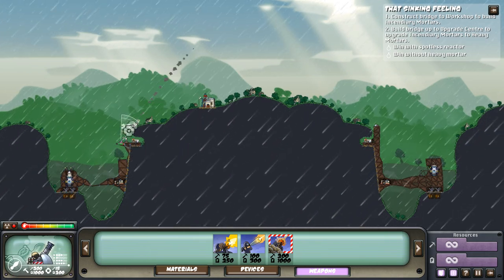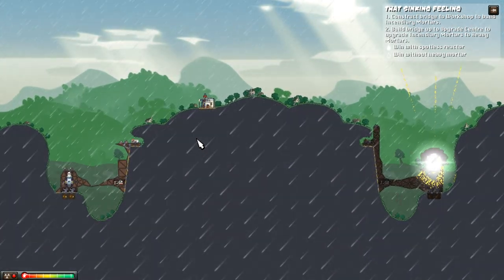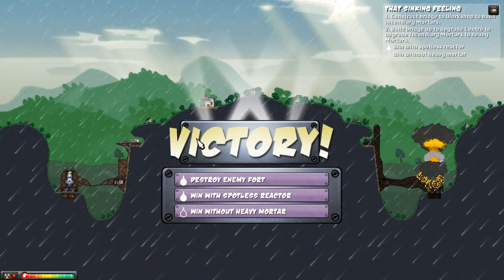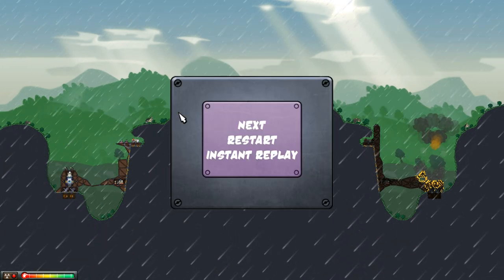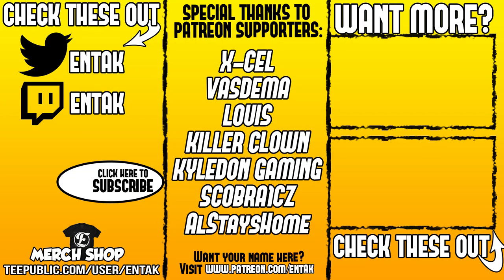I'm shooting my own guys though — that's no good. Here we go. Nice, we got it! Holy crap, that was insane — that took so long. Well guys, we got a spotless reactor. We had to get the heavy mortars, they were essential. Hope you guys enjoyed this episode of Forts. If you did, click that thumbs up button below. Subscribe if you guys are new to the channel, and I'll see you guys in the next one. Bye!